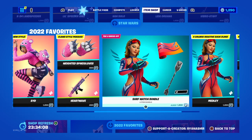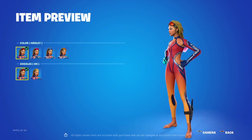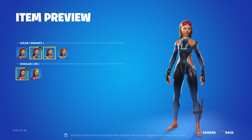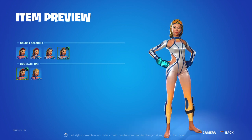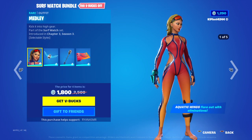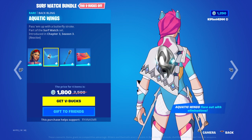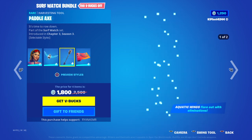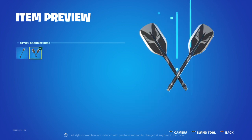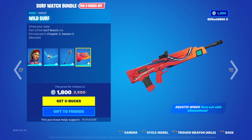Then you've got Surf Watch bundle with Medley — big Subnautica vibes. You've got Descent, you've got Freestyle, and you've got Dolphin with the goggles on or off. Then you've got Aquatic Wings — once you've got an elimination, that happens. And then you've got Paddle Axe — singular, and duo. And then you've got Wild Surf — trigger that.